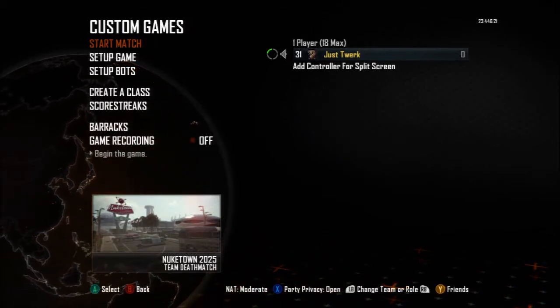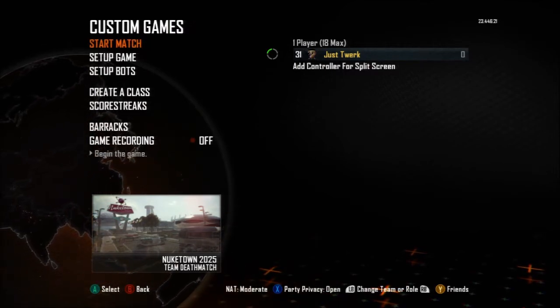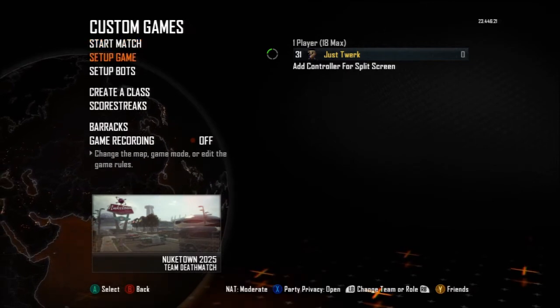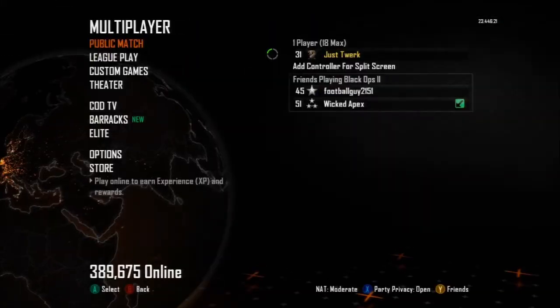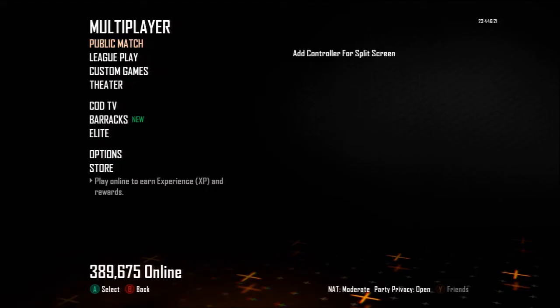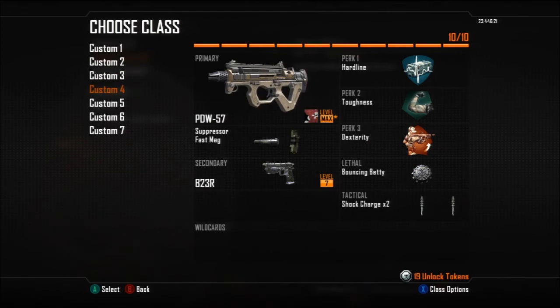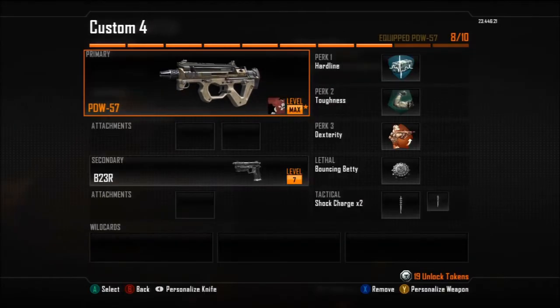Alright guys, this is TJ. This video is going to be about what I think the best submachine gun class is in my opinion — it may not be yours, but it's just the best in my opinion. So here we go. The gun is the PDW-57.